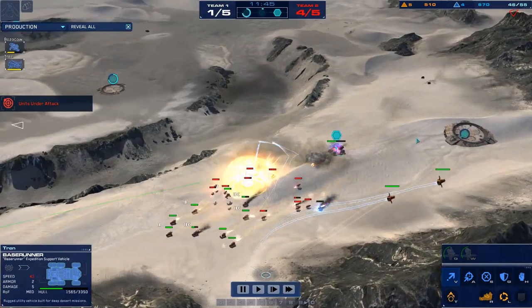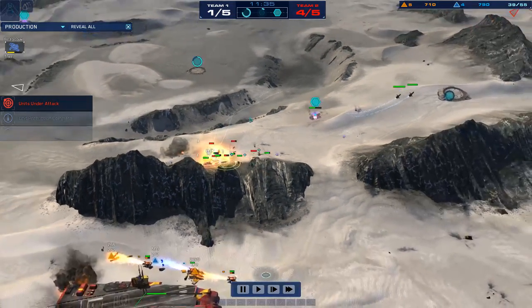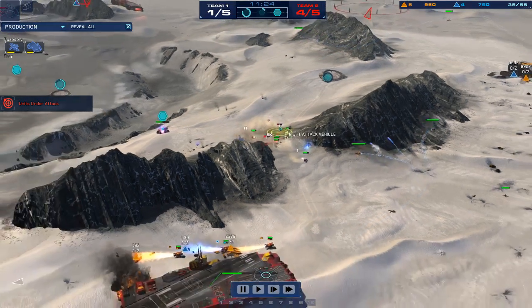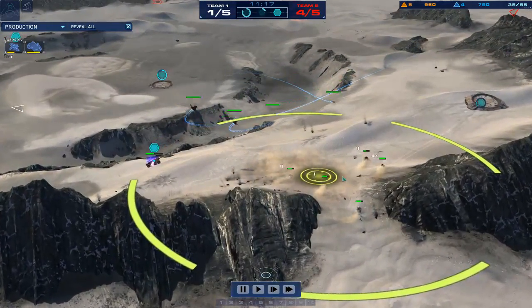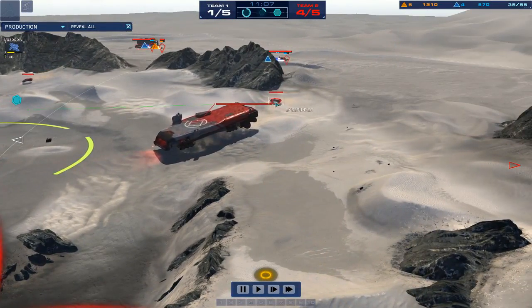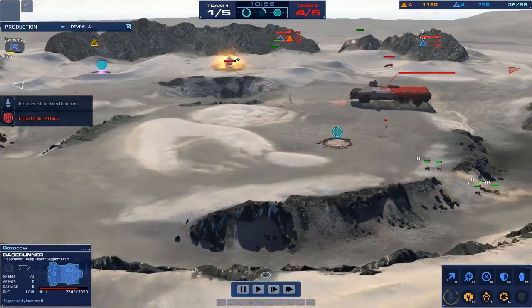Strike fighters coming out, putting damage on those skimmers. Those strike fighters just killed four skimmers due to the AOE — which is just nasty. That was initially in favor of Bozo Cow, but with the additional damage brought down by the strike fighters, that fight turned around. These are fully upgraded LAVs at this point. Bozo is bringing out his carrier and getting his production cruisers just to keep his economy up. At the end of the day, all Bozo Cow needs to do is capture one of those artifacts and he is golden.